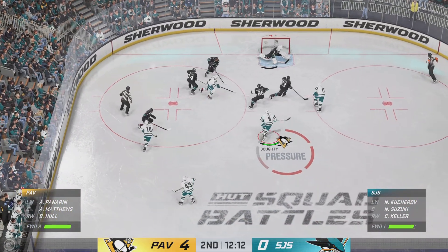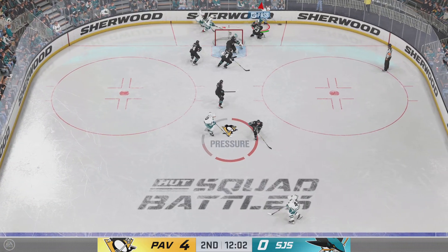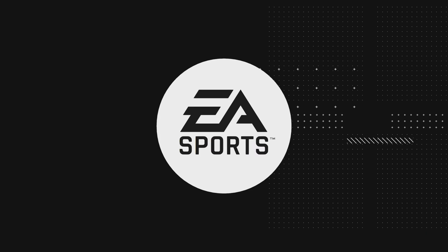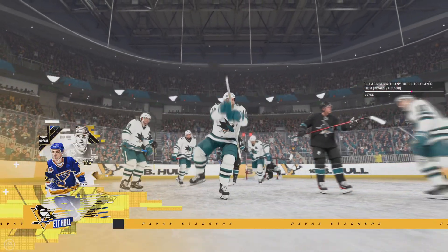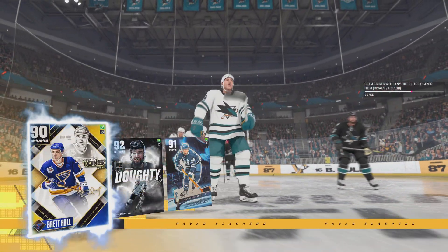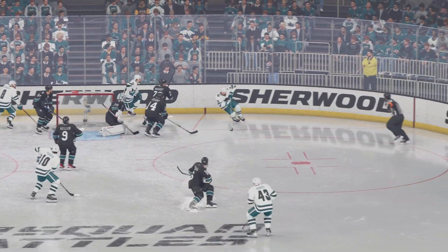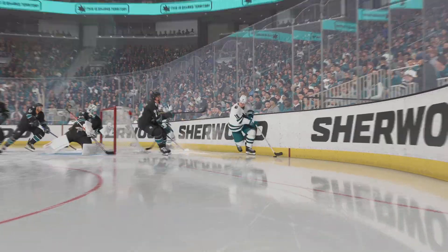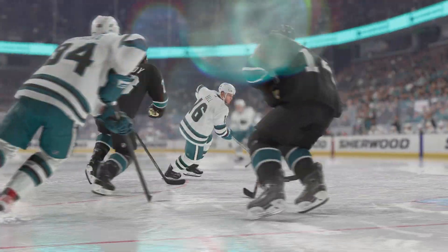They win the offensive zone face-off — now let's see if they can capitalize. To the left side — and scores! The Penguins continue, and the home fans have had about enough. They paid money and they're leaving the building because they are frustrated with their team — just the lack of effort today, just getting blown out of the water.